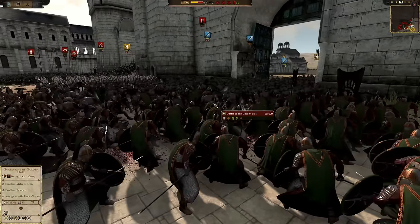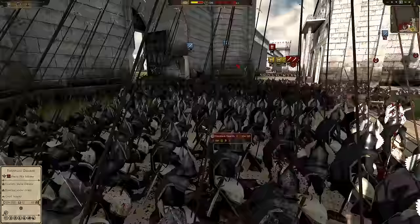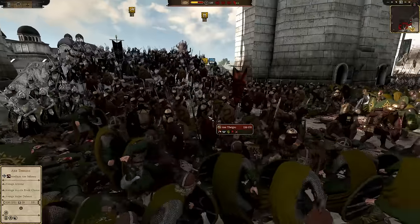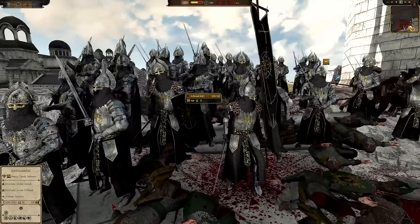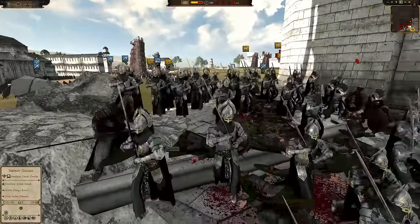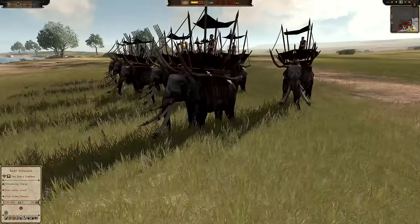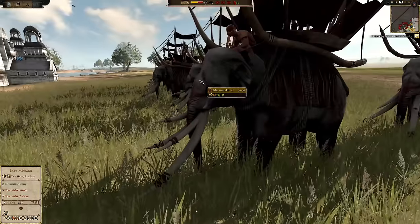The Guards of the Golden Hall are once again holding in a very epic fashion as the Fountain Guard aid them from the flank. They're going to rack up a lot of kills here. I'm so happy to see Isengard making such a bold push. Now we've got these deadly two-handed sword guys — they look awesome. This might be an opportunity for them to clear this out. I would send in the baby Mumakil over here — hopefully they can make some very large Mumakil. Now might be the time to send in the elephants because they wouldn't expect it.